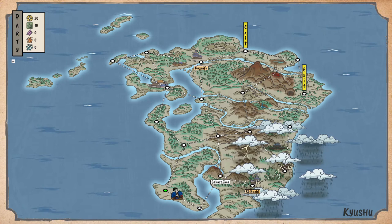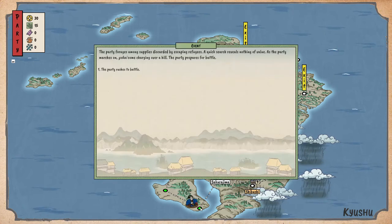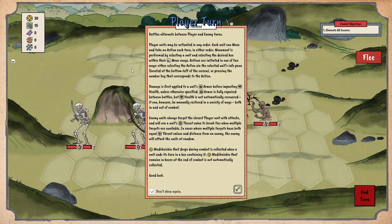Okay, let's start. The party forages among supplies discarded by escaping refugees. A quick search reveals nothing of value. As the party marches on, yokai come charging over a hill — party prepared to battle! First turn already, there's a battle. I'm not gonna read all that out loud — you can pause the video if you want to read it.